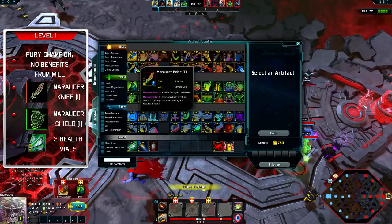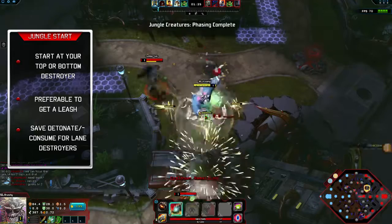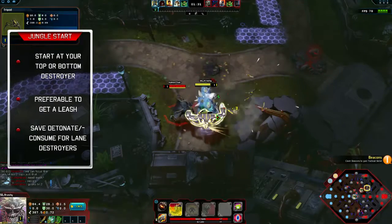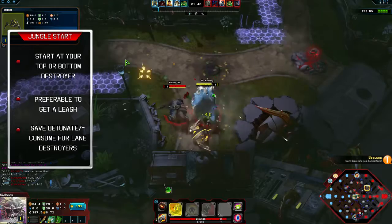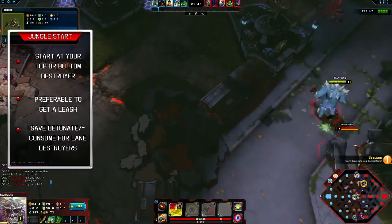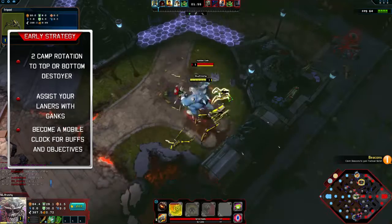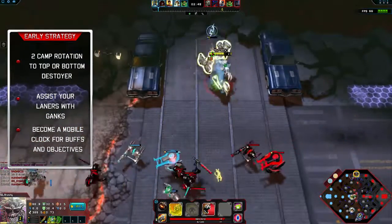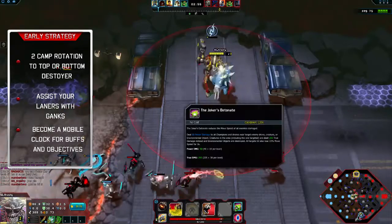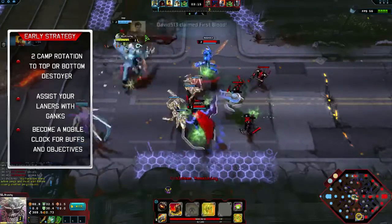At level 1, purchase a Marauder Knife, a Marauder Shield, and 3 modular health vials for sustain. At level 1 in the jungle, make sure you start at one of the two destroyer camps on either top or bottom jungle. It's preferable to get a leash and save your detonate or consume for the destroyer camps. As part of the early strategy, look for a two-camp rotation to top or bottom destroyer, assist your laners with ganks, make yourself a presence, and become a mobile clock for buffs and objectives in the jungle.